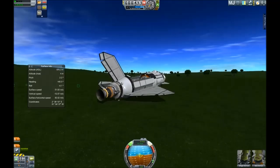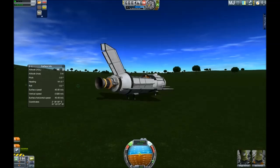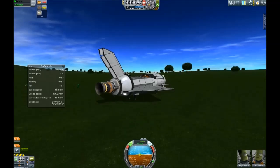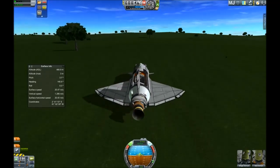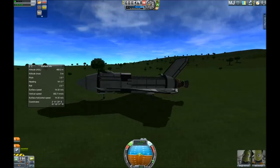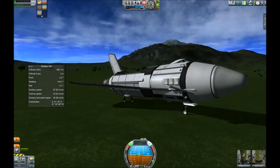Here we go — and we're down! RCS backwards, boosting, dab on the brakes. I don't want to ruin this plane after landing. And here we go — I would call that a success.